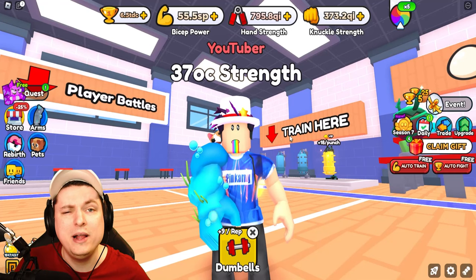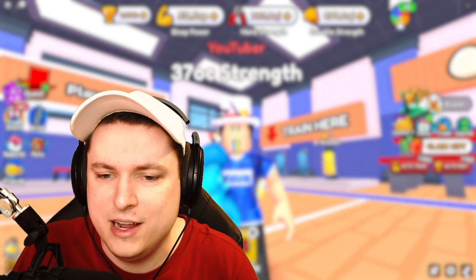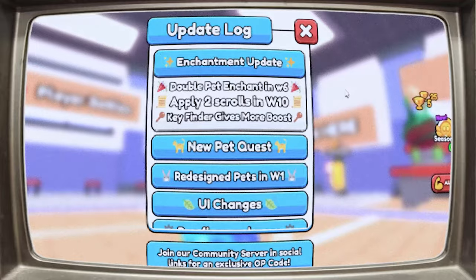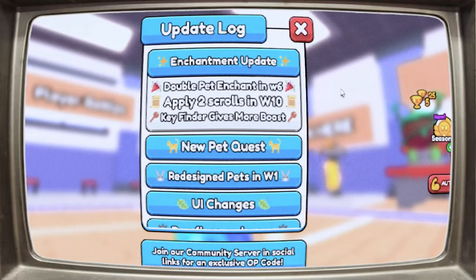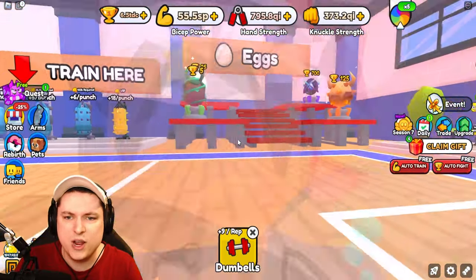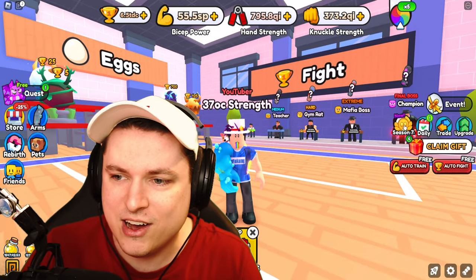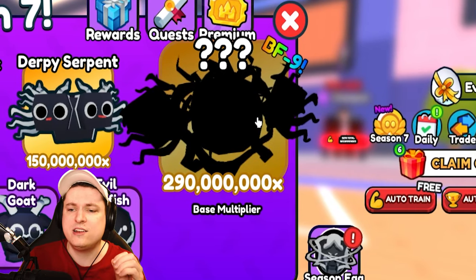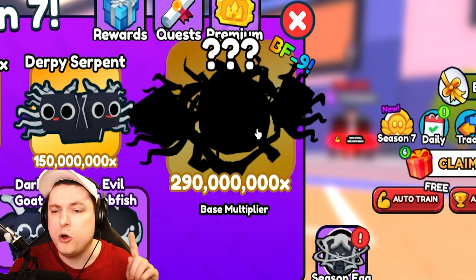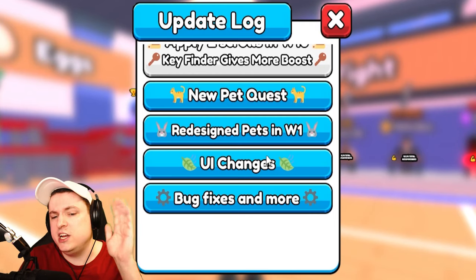It is a beautiful Saturday and we know what that means — it is time for a brand new update in the world of our missile simulator. If we open up the patch notes, you can see there's some brand new stuff to check out today, which includes double enchantments on pets, some new redesigns for pets in world one, a secret best new pet from the season 7 egg, a new pet quest, some UI changes, and more.